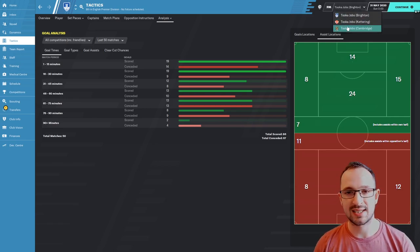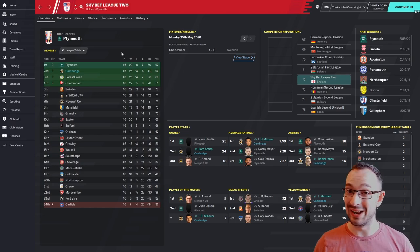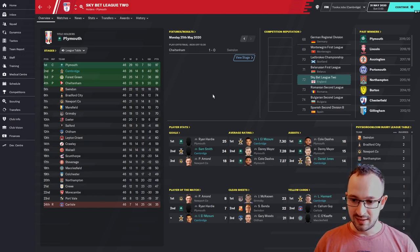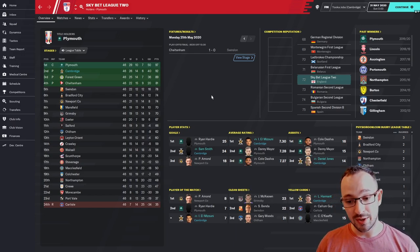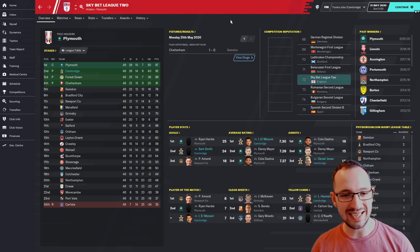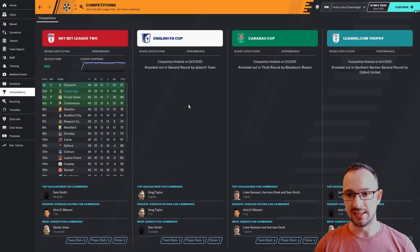Now to Cambridge in League Two - they got promoted! Cambridge were predicted to come pretty low down in the table and they got promoted in second place, not far off first. Absolutely fantastic - 26 wins, 14 draws, only lost six games - the fewest in the league. Sam Smith the striker came second with 24 goals, Mizuni averaged 7.3, Daniel Jones got 14 assists in third, and Mizuni was joint second on Player of the Match.